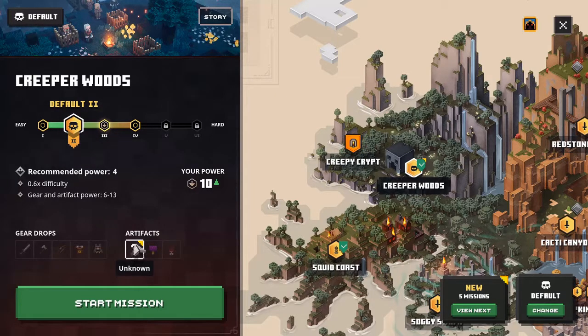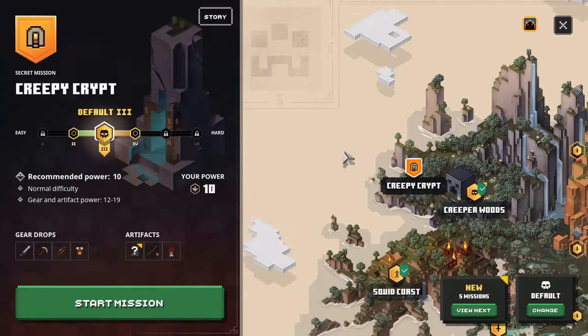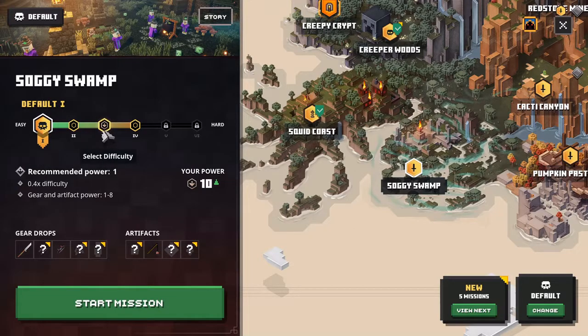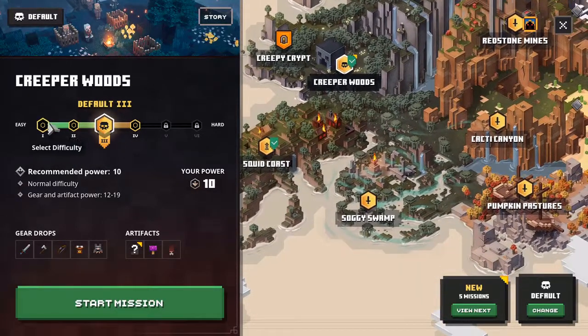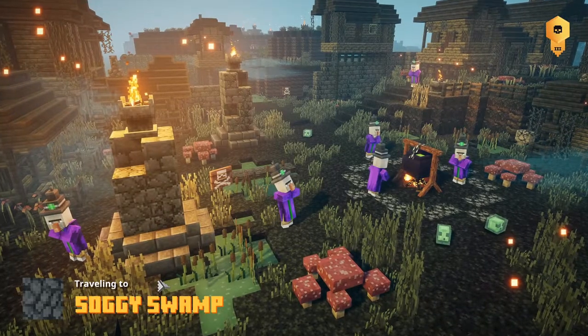I'm just about strong enough. There's still an artifact I haven't found — tasty bone mushroom — maybe I'll get it when I'm on higher difficulty, since that might increase the odds. I think this is the next area for us. I don't have to complete those side missions; I can go straight to power 10. I guess we'll just do this one on the third difficulty.